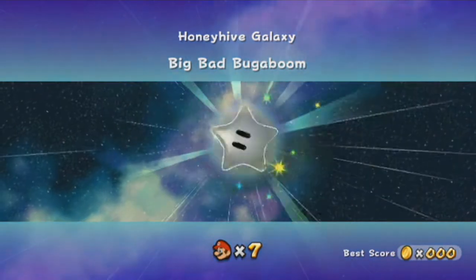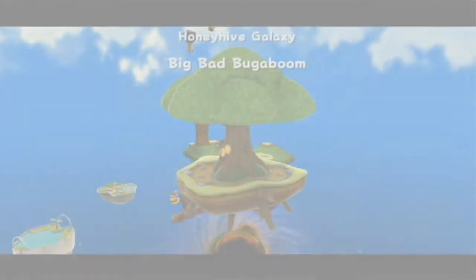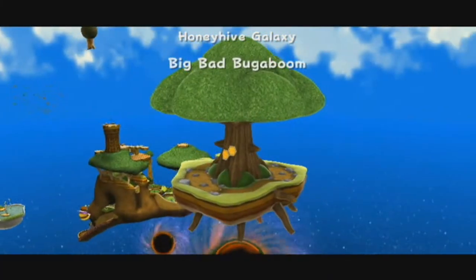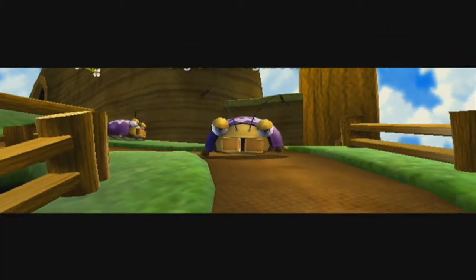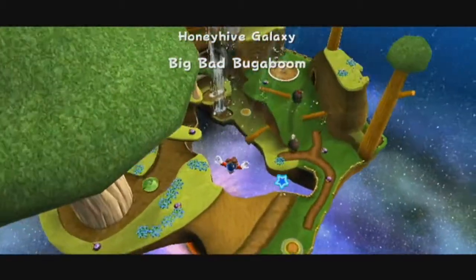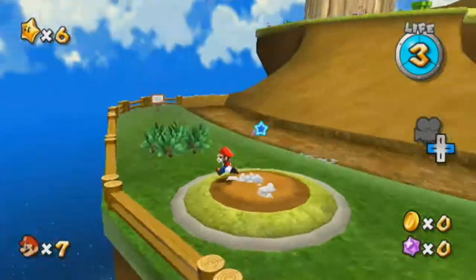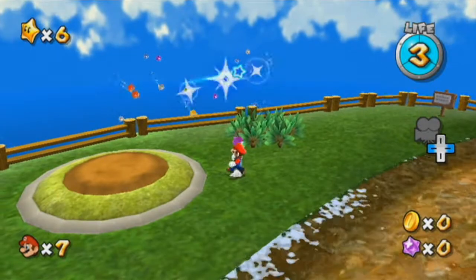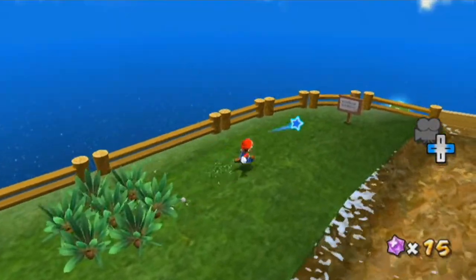Big Bad Bugaboom — this is the boss I was thinking of, who's also in Galaxy 2. His name is Bugaboom. Obviously he is a giant version of those ground-pound bugs — these ground-pound bugs, that's what I'll call them. I should also mention: if you turn around, there's an M made out of star bits in the sky. Also, there's a one-up right here on a small platform if you dare to get it.